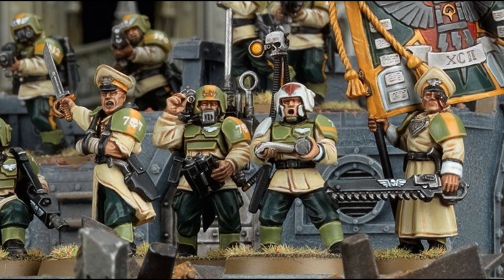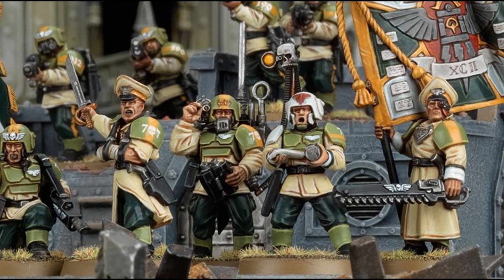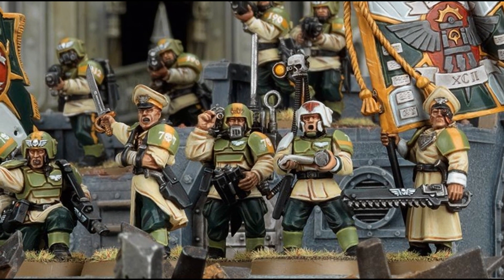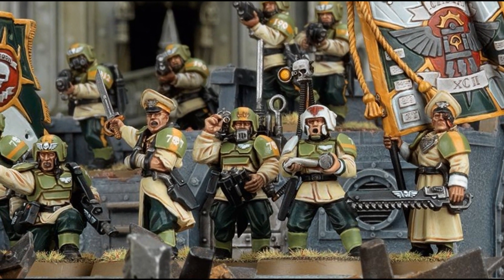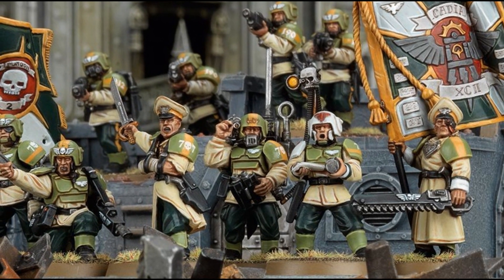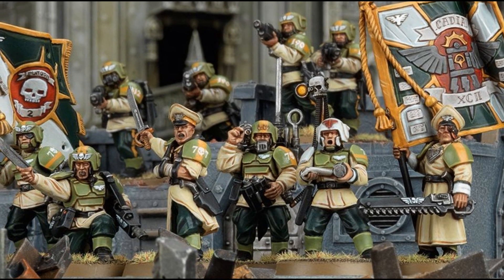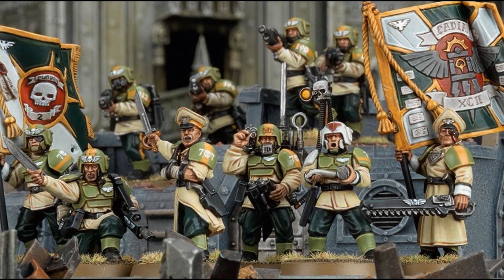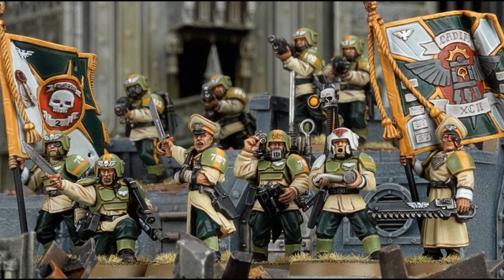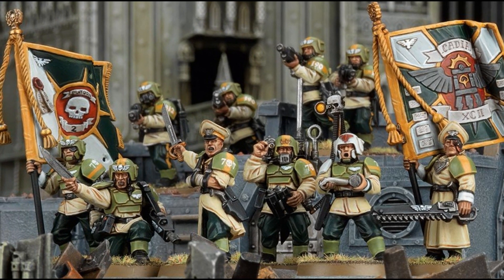The weaponry of the Imperium has largely been standardized thanks to the foresight of the Emperor and the Adeptus Mechanicus in ages past, but each world in the Imperium produces its own local variants of the weapons described here. Other weapons are produced on forge worlds or are produced in newly consecrated forged temples on conquered worlds. Despite the many small variations that exist between weapons produced on different planets, for the purposes of this tome, each of the weapon patterns discussed here is the Cadian pattern, as employed by the guardsmen of the 91st.